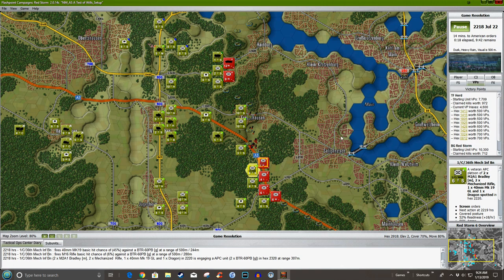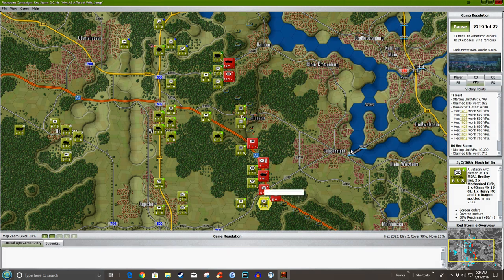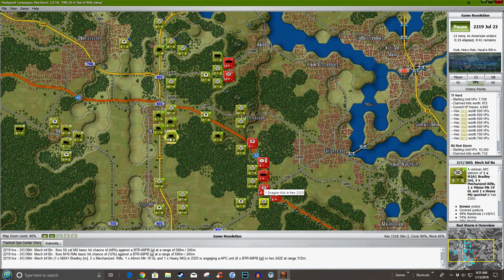There's a lot of fighting going on so the turn is moving along slowly — all the animations and sound effects have to play, which slows turn execution. Somebody — a headquarters unit — is in that minefield. I do have some fire missions somewhere; let's get after it. Once it gets into execution, it becomes unreal.